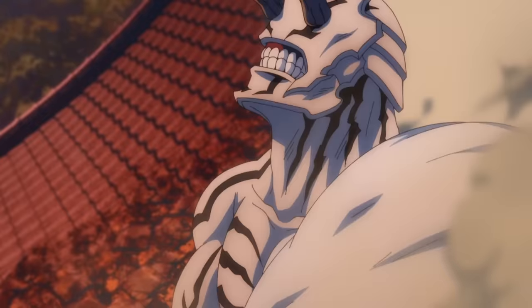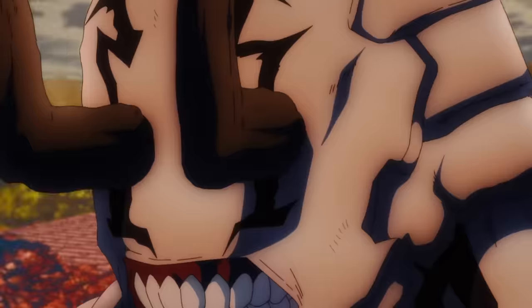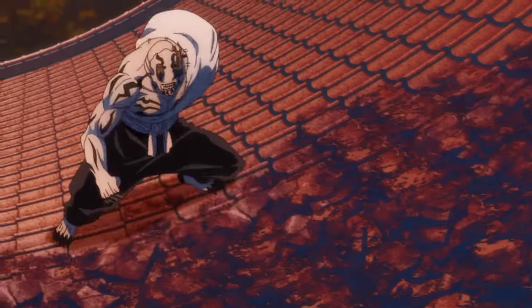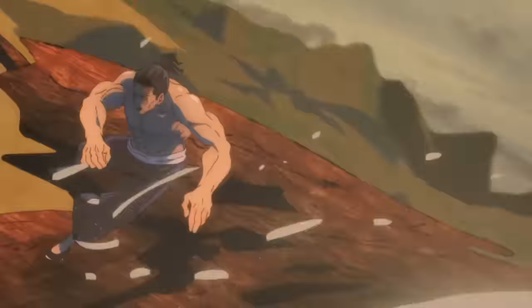Our next disaster curse is Hanami, the curse created out of the fear of forests and land-based natural disasters. Hanami is arguably the weakest of the disaster curses, but she's still quite powerful. All of her abilities revolve around using cursed energy to create plants. Much like Jogo's fire, these plants are not actually plants — they are Hanami's cursed energy, and as such, they can be destroyed and created at her will.